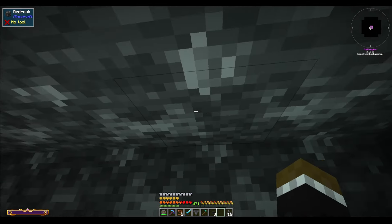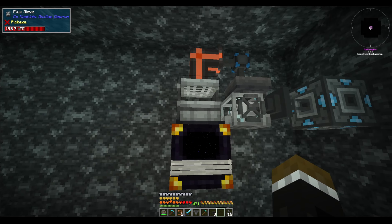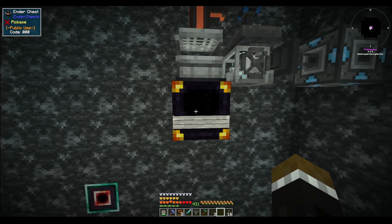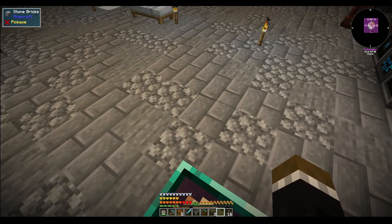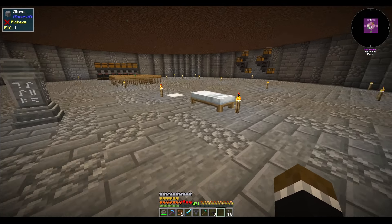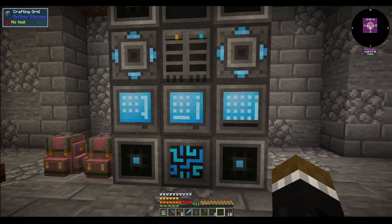Eventually what I'm gonna do is put another one in here right next to it, with crushed deep slate. It's gonna dump it into the refined storage system, we can craft it, crush it, or run it through the mechanical squeezer, and then we can use it for fuel. Bigger reactors takes far less to get into than a fully fledged Pawa mod, and that's gonna feed the energizing node.